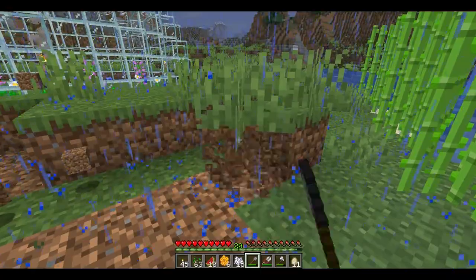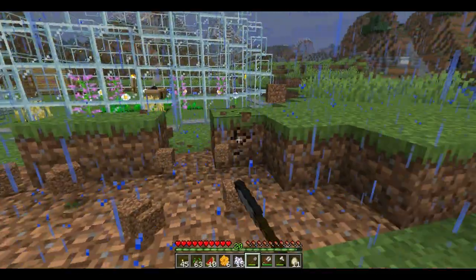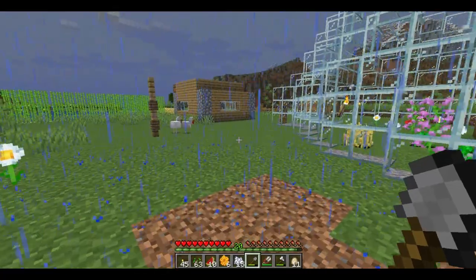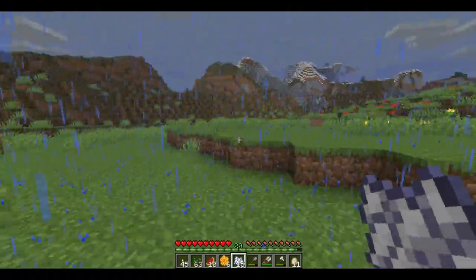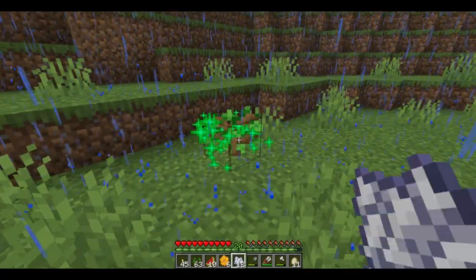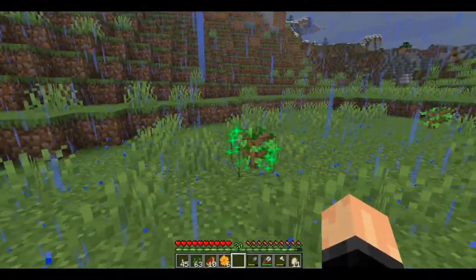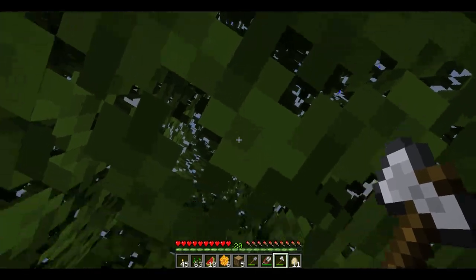We're going to need to start bottling up some honey as well — I've noticed some bottles in the chest there; I think Joseph's made a couple. I need wood, I need fence, get me bone meal. Try to find one of those saplings I planted. I could need some more bones — Joe worked hard to get them bones.